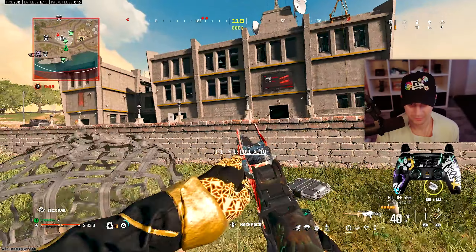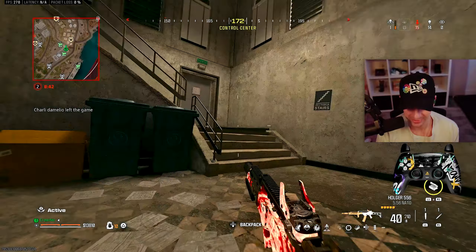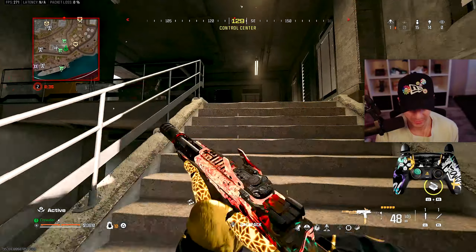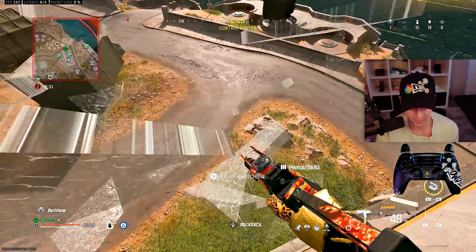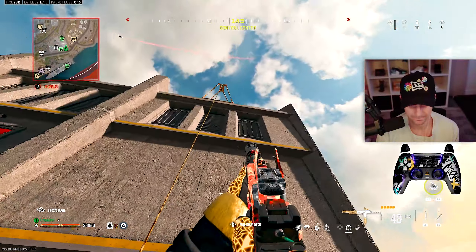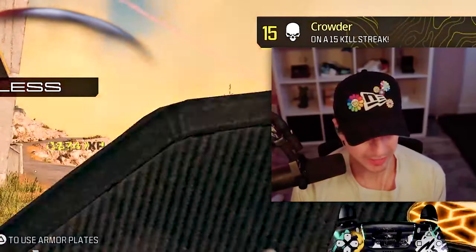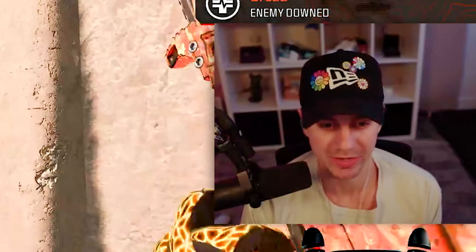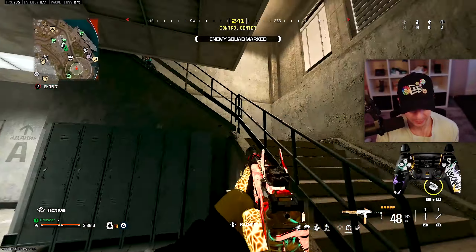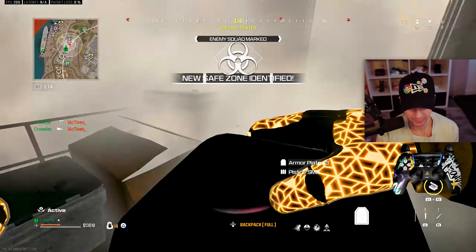Getting our loadout — I'm going to be using the new sub, the FJX, with the best build I've found so far. I'm also using the Holger 556 because they nerfed the RAM and the Holger is always a really good assault rifle, one of my favorites. First kill with the FJX right there — just melted that guy. The gun felt good.